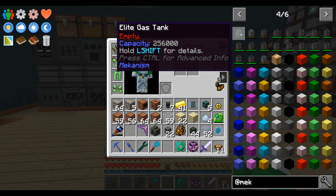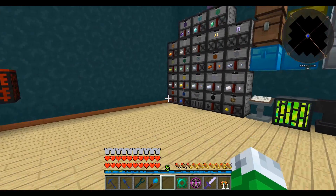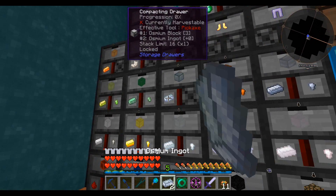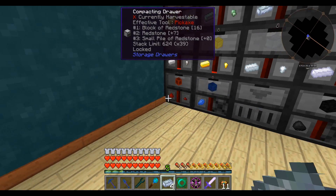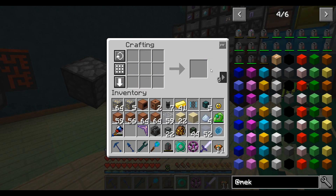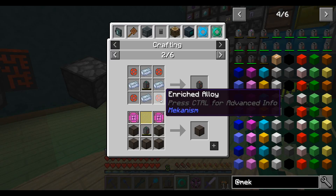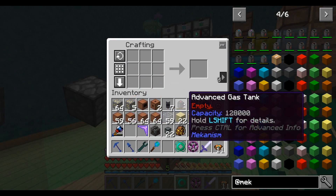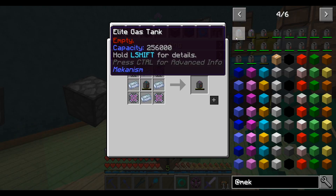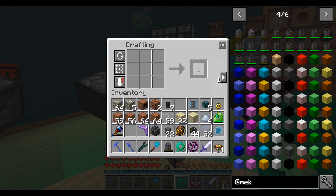We can make ultimate gas tanks — that's cool. So we'll make a basic gas tank: four osmium. And basic gas tank. Good. Now, with that, an advanced gas tank. That's easy. So there's our advanced tank. And the ultimate is probably no problem. I'm going to make an ultimate and be right back. And ultimate. Excellent.